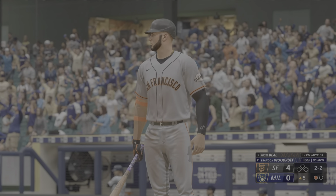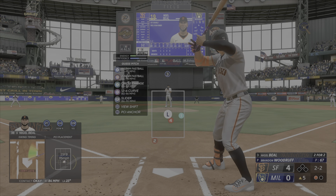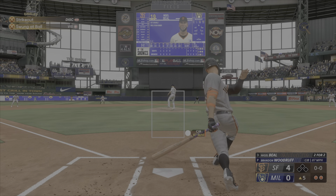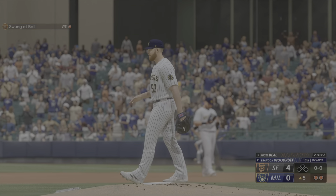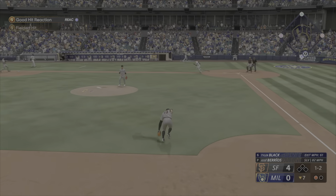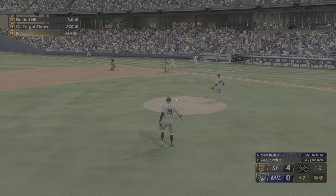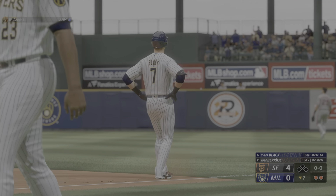And a foul ball. Got it by him for the K. Third time through the order — the wind-up, the kick, and the 1-2. Bounce to the left side, fires over to Walker, and that is out number two.